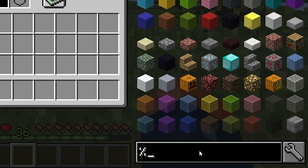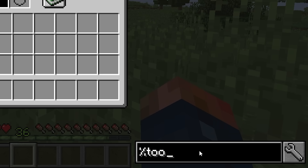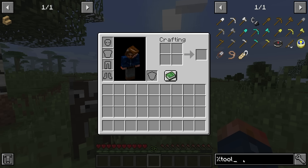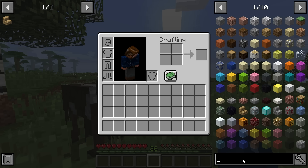If we want to search a particular creative mode tab, we use the '%' sign and type something like 'tools.' This will show us all the available tools that would normally be in our creative menu. There are some specific uses for this if you're interested.